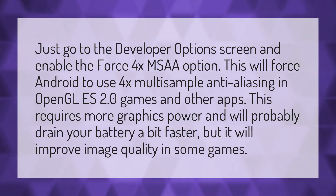Just go to the Developer Options screen and enable the Force 4X MSAA option. This will force Android to use 4X multi-sample anti-aliasing in OpenGL ES 2.0 games and other apps. This requires more graphics power and will probably drain your battery a bit faster, but it will improve image quality in some games.